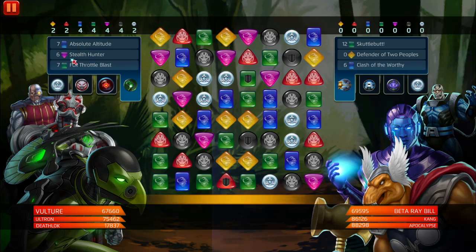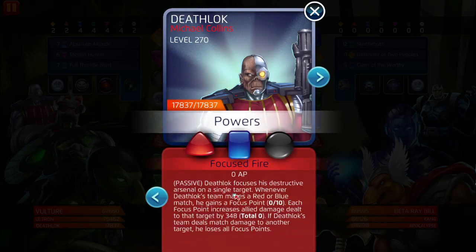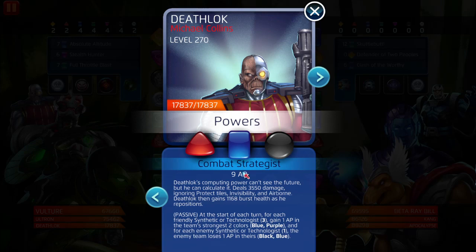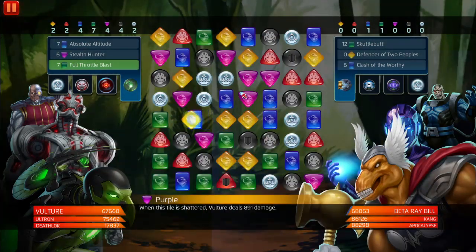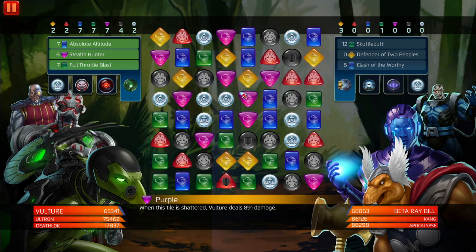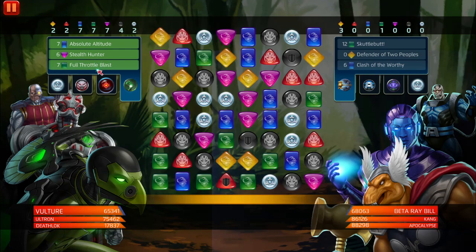The main colors we need right now are obviously blue and green. We need black to activate and get focus points to increase Vulture's damage, and we want that AOE damage increase from Deathlok. Vulture could also work with Polaris and Beta Ray Bill - if you cause cascades, he destroys five random tiles. You need seven protect tiles destroyed in cascades while activating Full Throttle Blast to trigger a semi-wipeout: generating blue, green, and stun.